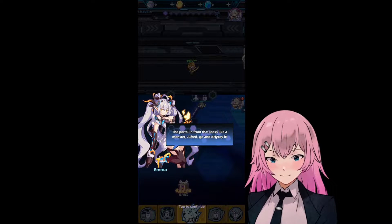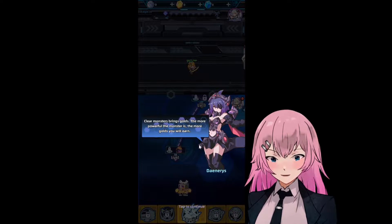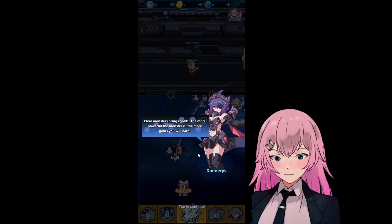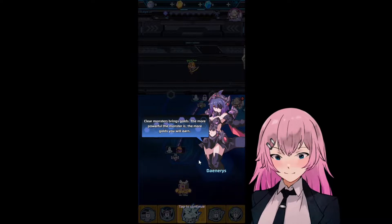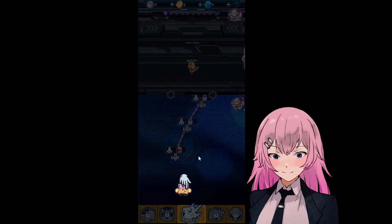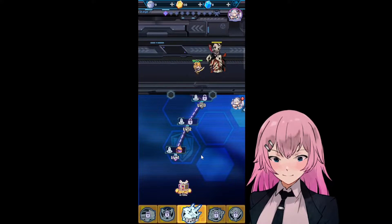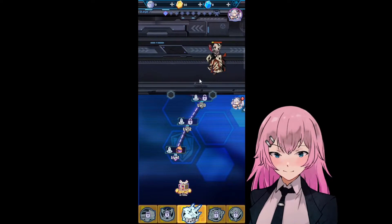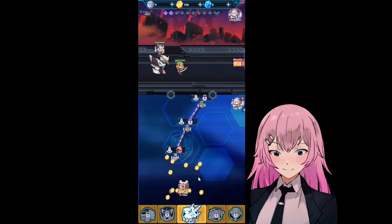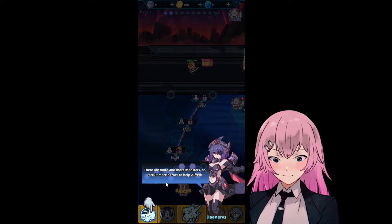The portal in front looks like a monster — Alfred, go and destroy it! Defeating monsters brings gold; the more powerful the monster, the more gold you will earn. Remember to collect gold often. How can we use those gold? There are more and more monsters!